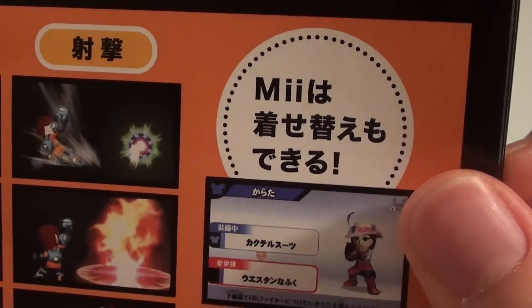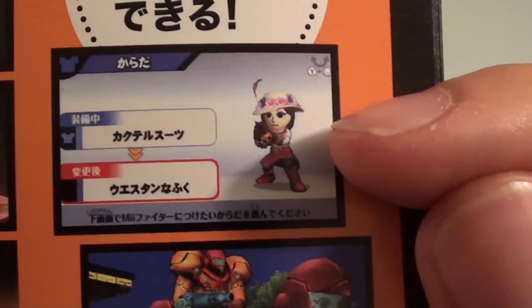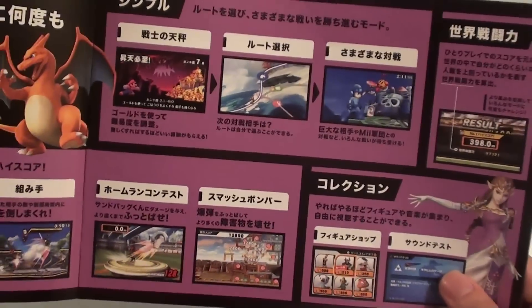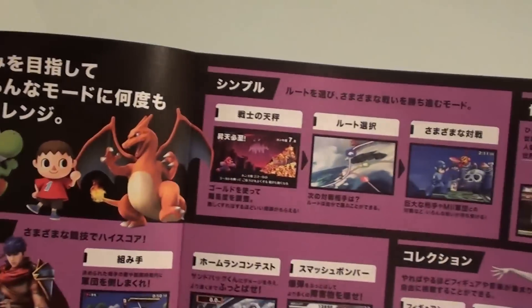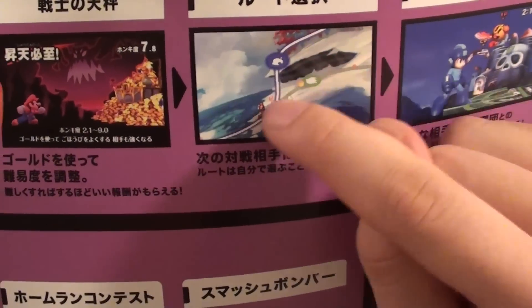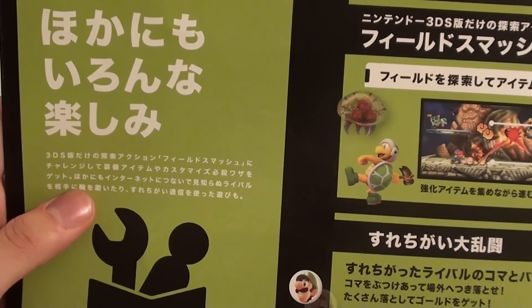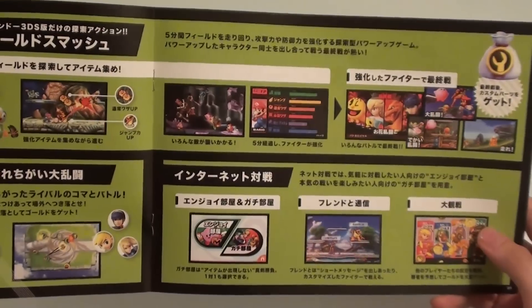Mii wa kisei kai mo dekiru - you can change your Mii's clothing with their hats and their outfits, which is going to be really, really cool. I don't think that's something you've been able to do in Smash Bros. before. So these are the single player modes of the game. Plenty of information here - the collection area where you can pick up figurine characters, and also the main battle mode where you just play through a string of battles, and you can choose who you play against next out of two or three choices.